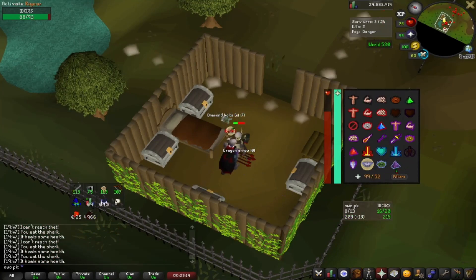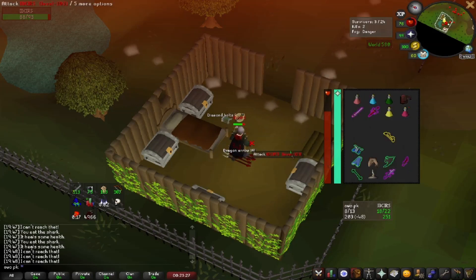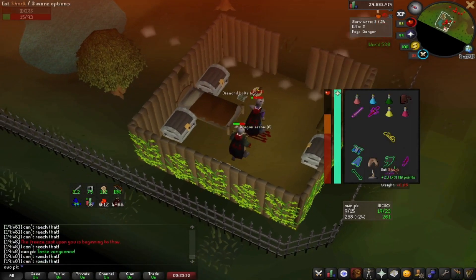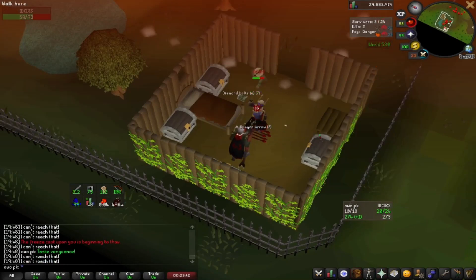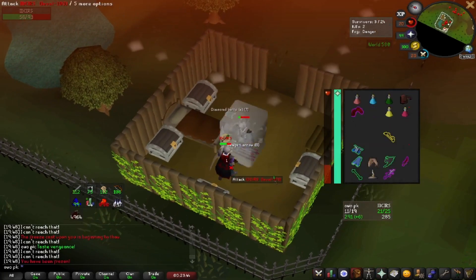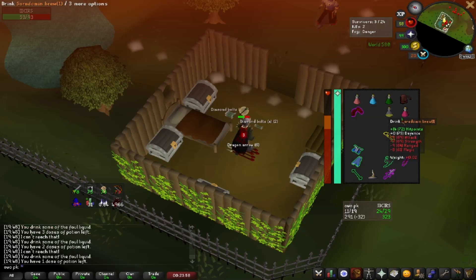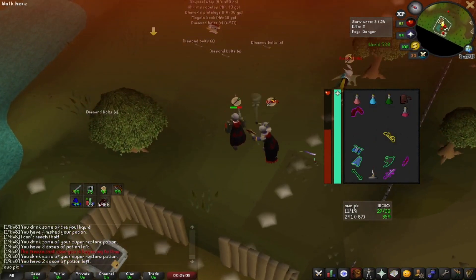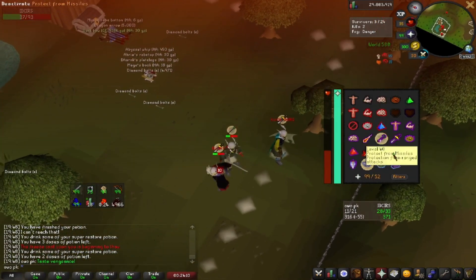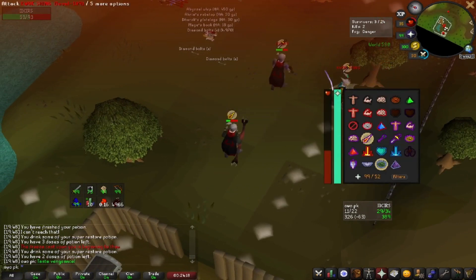Spoiler alert — I do lose. But I feel like I did okay. Let's see what happens here. And I'm venged up — you see my prayer's down, I'm venged up. And I red barred him. Almost got him. Very nearly — almost got him. I'm just trying to show you, man, how you can use vengeance, the things it could do. And there's more I can show you as well — if you right-click the vengeance spell and then switch tab, you could choose whenever you want to let it off. This was a very close fight and I'm hoping I can show you the power that vengeance has.